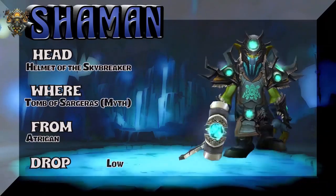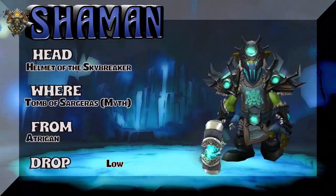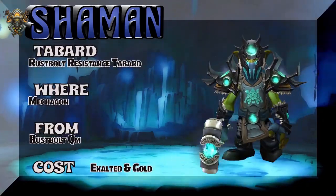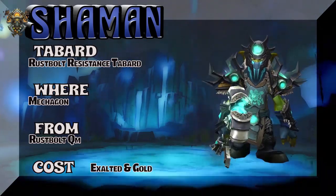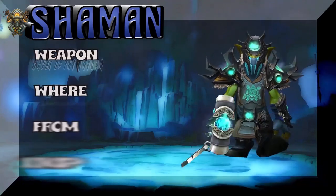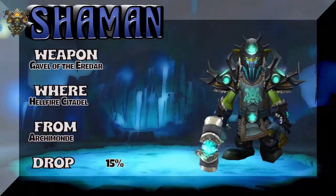Showing the Goblins some love. Helmet of the Skybreaker — Tomb of Sargeras Mythic — Atrigan. So this is a bit Legion, a bit Vanilla. And the Tabard of course is BFA — Exalted in gold for the Rustbolt Resistance — Mechagon. And of course the weapon — Hellfire Citadel Archimonde — 15% drop rate for that really cool mace.